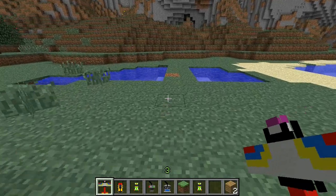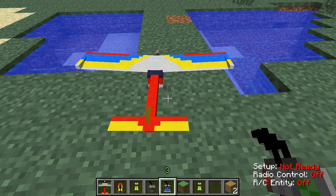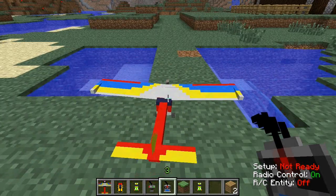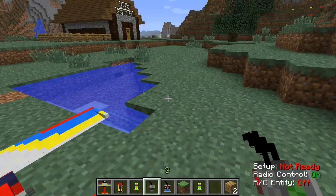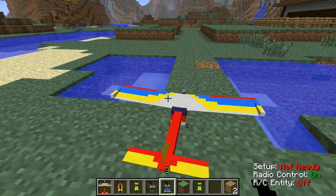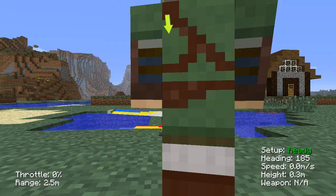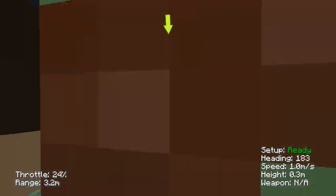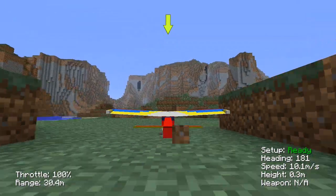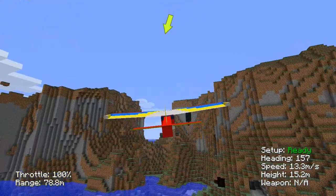The last vehicle, which is the most fun and which I'll spend the most time on, is the airplane. Place it down and you have to use the Remote Control 8-channel. You turn it on and off by right-clicking. Right-click the airplane and now you can fly it. To take off, you have to go to 100% throttle then press the down arrow key, and that gets your airplane flying.